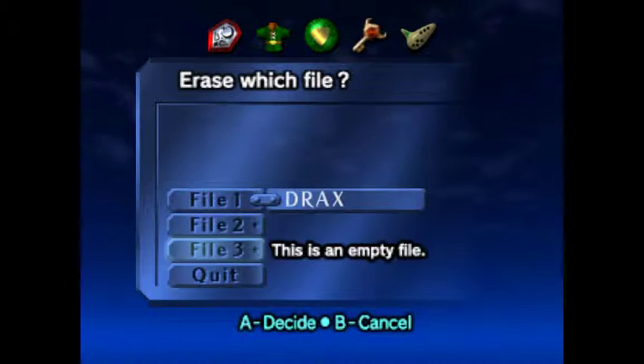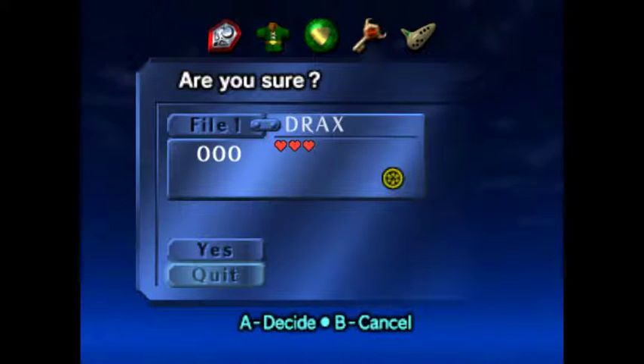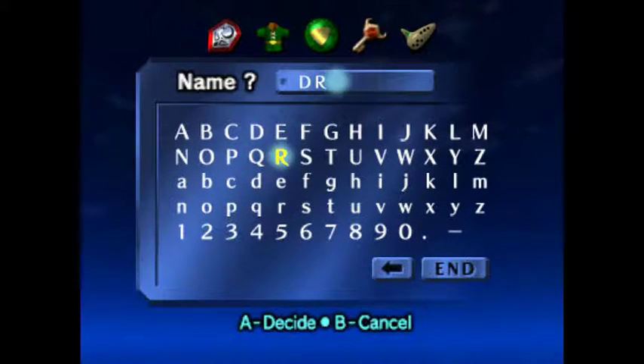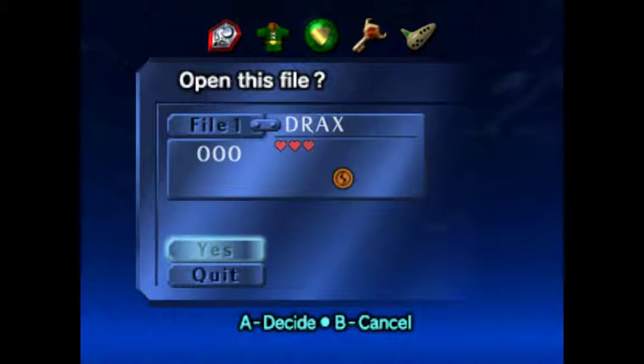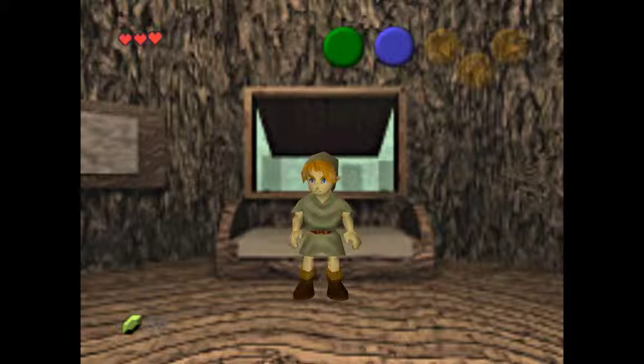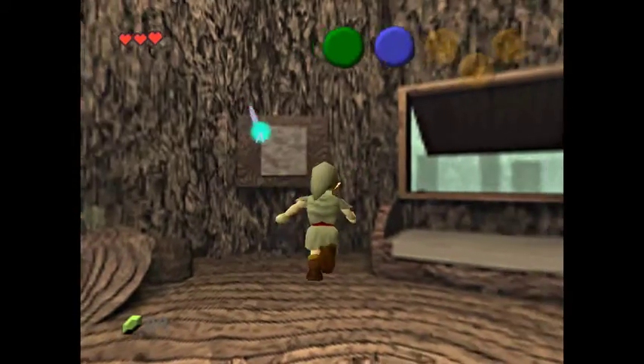We're going to go ahead and erase this — we're gonna be Drax again. Anyway, we're gonna be playing through this game. If you don't know the story of Ocarina of Time, I'm not gonna go through it — this is purely to see if I can even get past the first dungeons. Oh, and I start off with a spirit medallion! Does that mean I can get the item from the light arrows? This is a lovely shop, including the music — it's randomized.